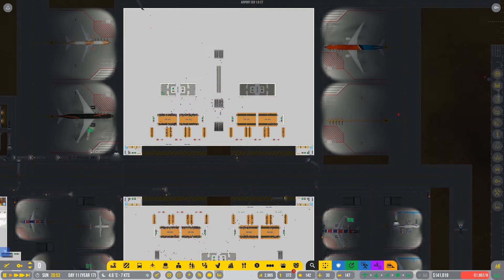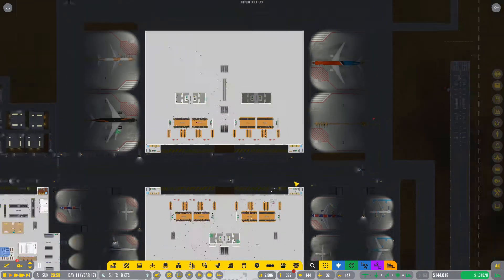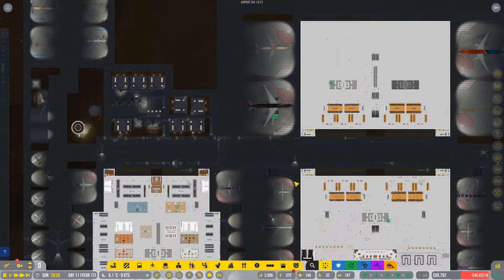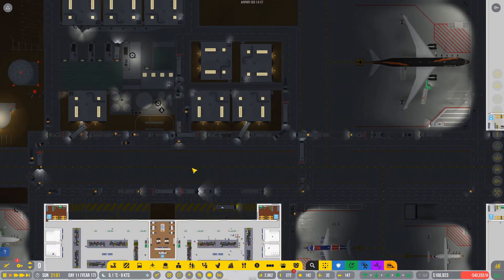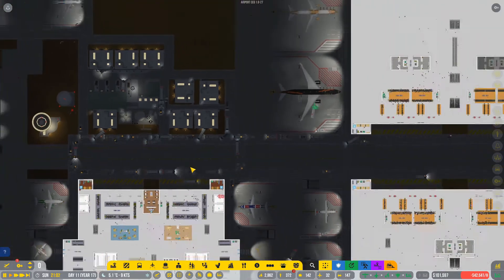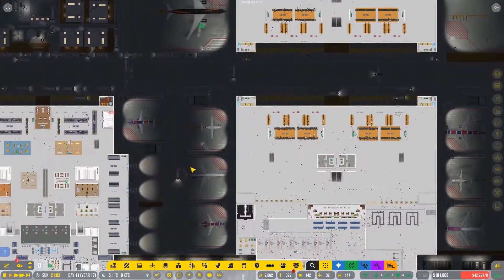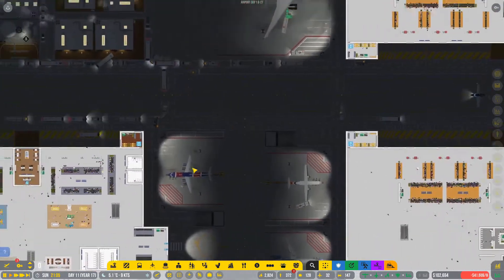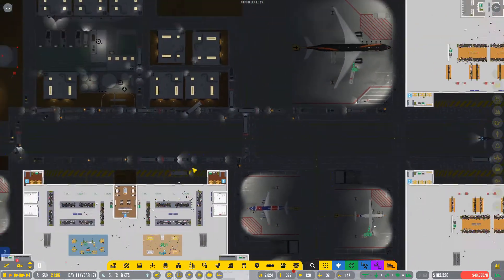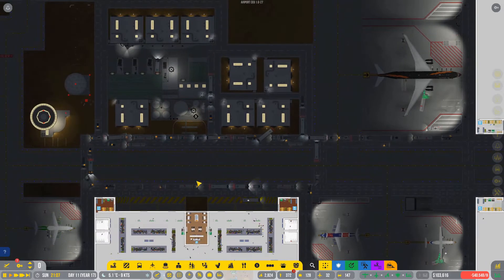I've done some changes. I've got the money back up to positive but it is also going down again. That's because the airline satisfaction has gone down again, which we're going to try and fix. As you can see, for some reason there's another traffic jam right here. The target of today's episode is probably going to be really big, so I'm not sure if we will be able to do it in one go but we'll give it a go nevertheless.